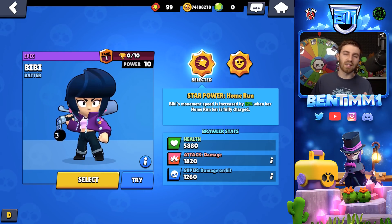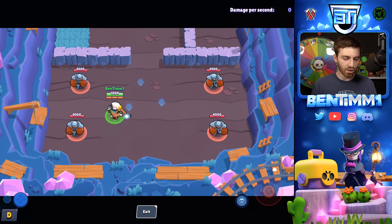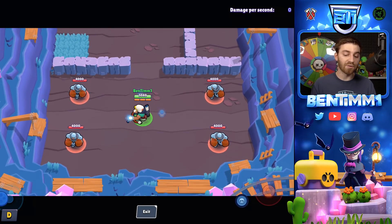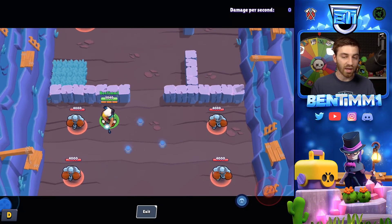For Tick, just one change: his mines when thrown are no longer random — they're always going to be in a triangle pattern. I'm really glad they're removing randomness from the game; Piper's super is also now not random, same with Tick's mine throws. For Brock, they increased Incendiary damage from 500 to 600. It seems like every balance change they keep buffing this.